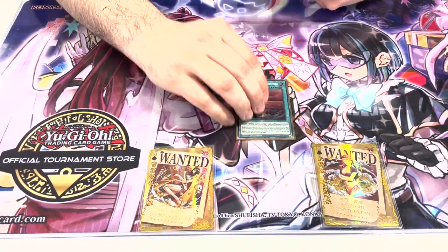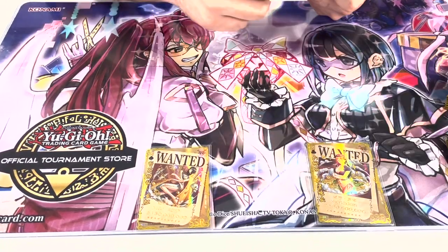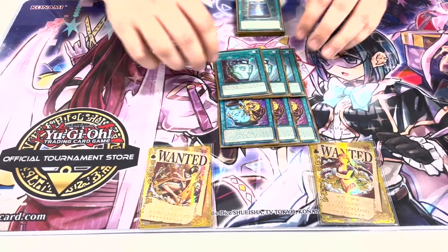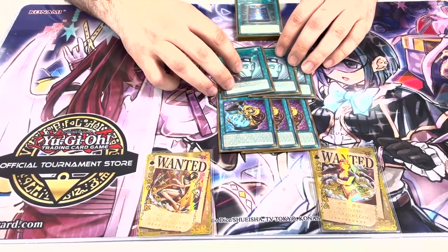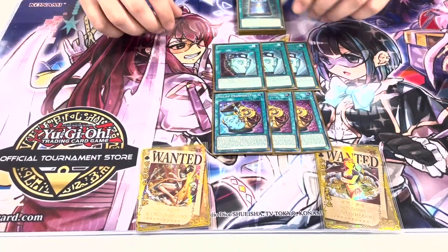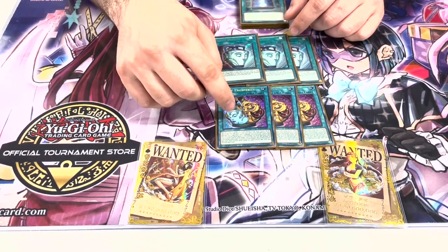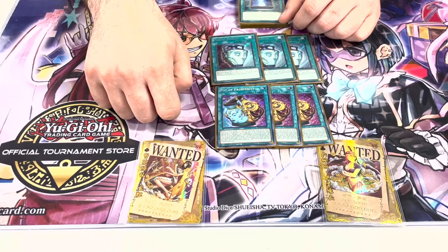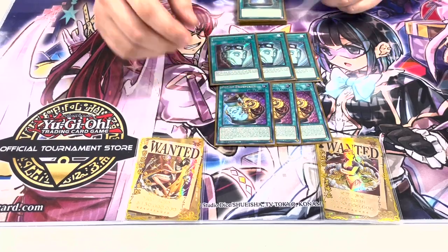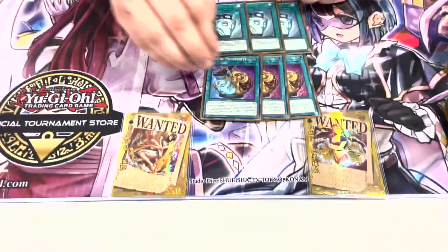Then we played Unexplored Wins — this is your win condition against backrow like Eldlich and stuff like that. This card's really good, really expensive, but worth it. I do not think that Extrav is a good replacement because this card is just 20 times better in this deck than Extrav. I guess if you can't afford this, go for it, but please — if you can play Prosperity, play Prosperity.